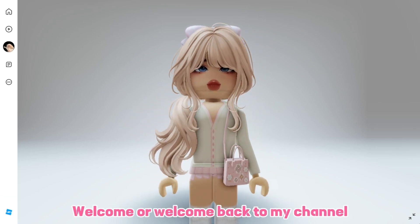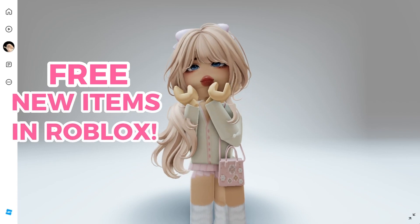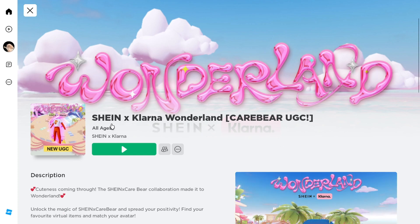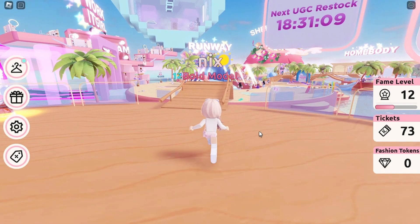Hello everyone, welcome or welcome back to my channel! Today we're going to get a few new items in Roblox. Don't forget to leave a like and subscribe. Go ahead and search up this game called Shane X Klarna Wonderland Care Bear UGC — this one is created by Shane X Klarna. Let's join now.